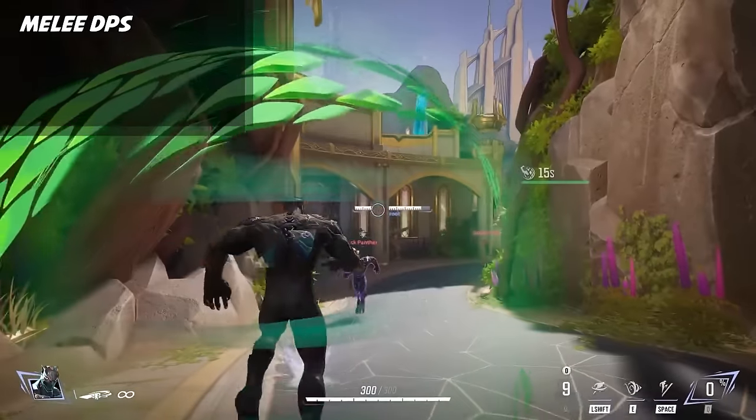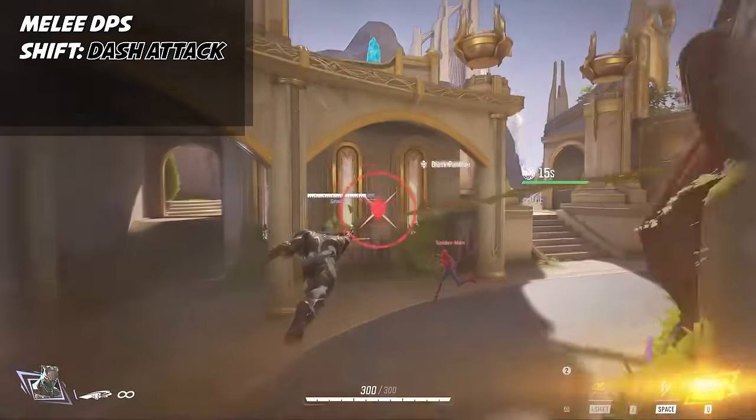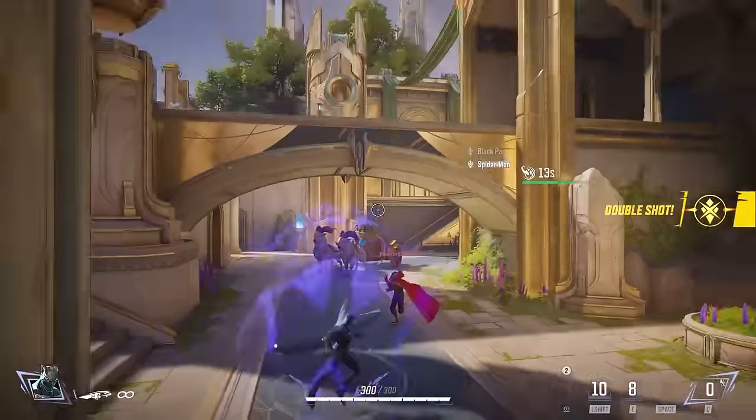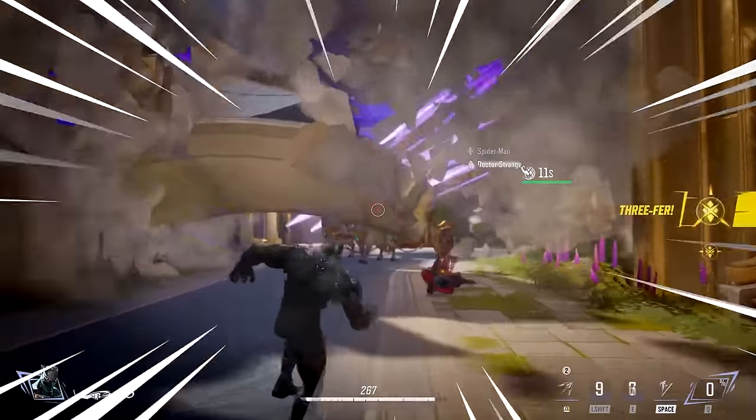Black Panther is a melee DPS who is very mobile. His shift is a dash attack, his E is a dash kick, and his ultimate turns him into a panther god named Bast, unleashing an attack so powerful it can break the map.